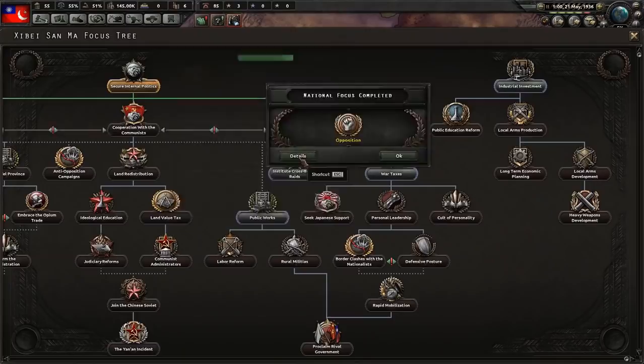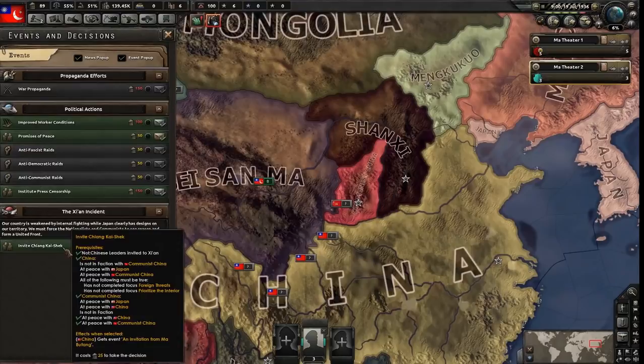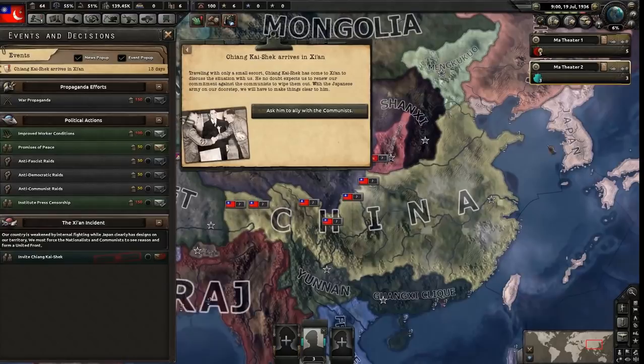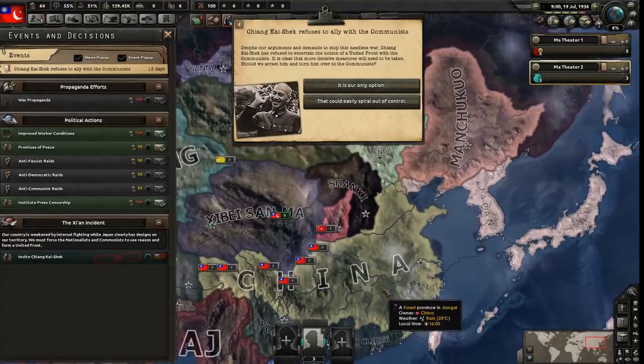One thing we are going to do is invite Kaishek. What does this event do? This is my understanding — it's basically a way to encourage China to form a faction to unify against the Japanese threat. The reason I fire this event is because I want to get China to form the United Front so that when Japan declares war, China will be stronger and hold against the Japanese for longer.